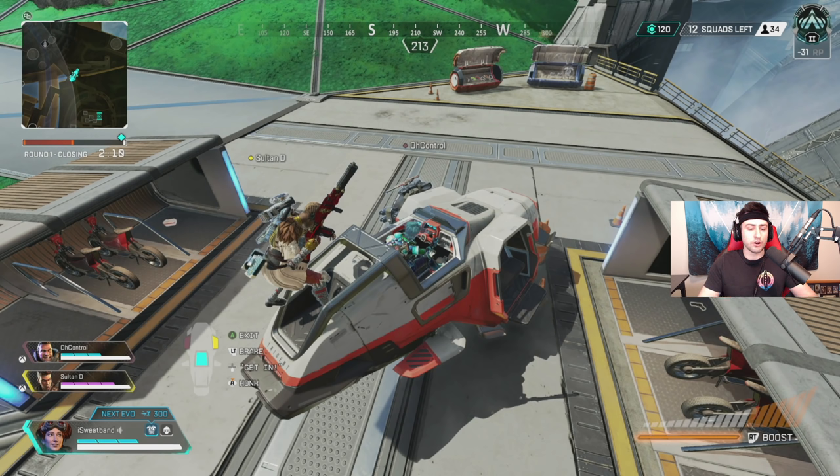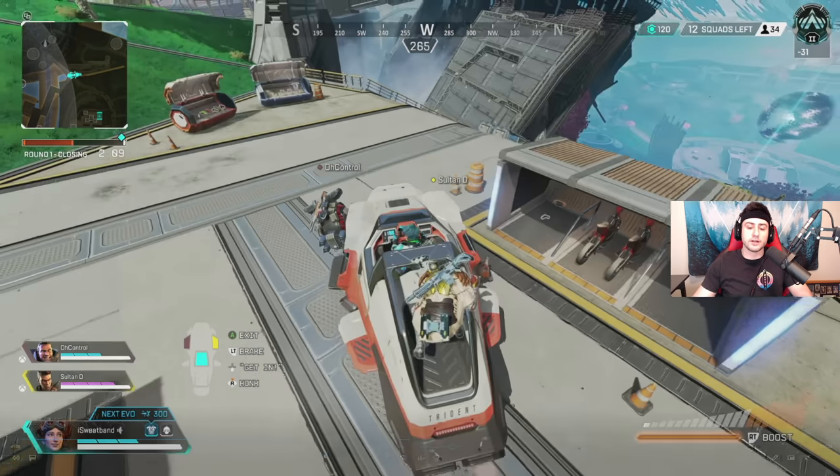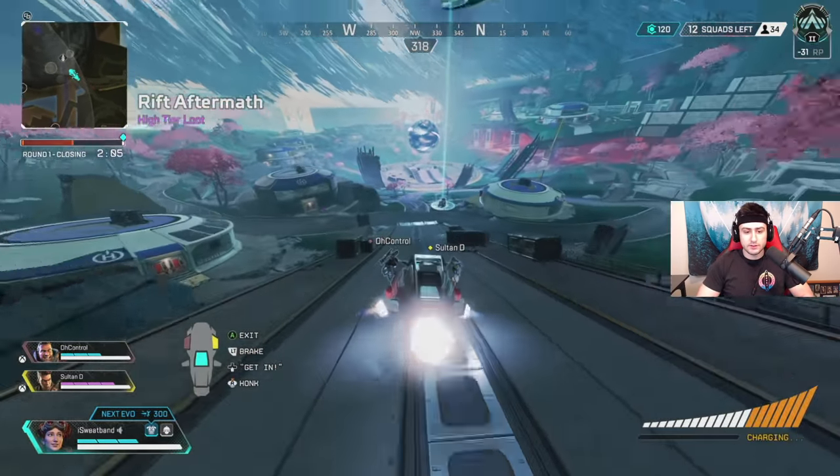A little backstory to start this game: me, Sultan, and Control are just looking for some loot and we're going to have to rotate down into zone. We always like to try to take an early fight to get some RP, but sometimes it doesn't turn out that way. This game we're definitely looking for a fight — we have two blues and Sultan has a purple, so we're in good shape. We're in the Trident heading down.